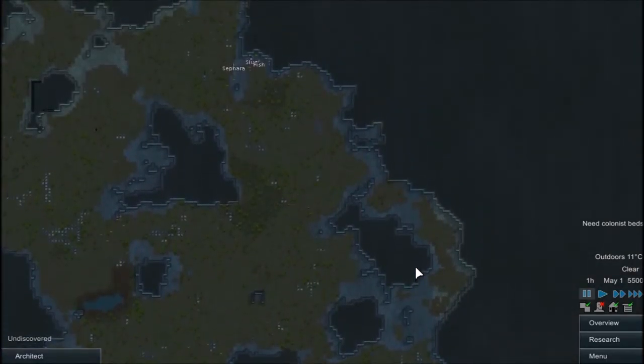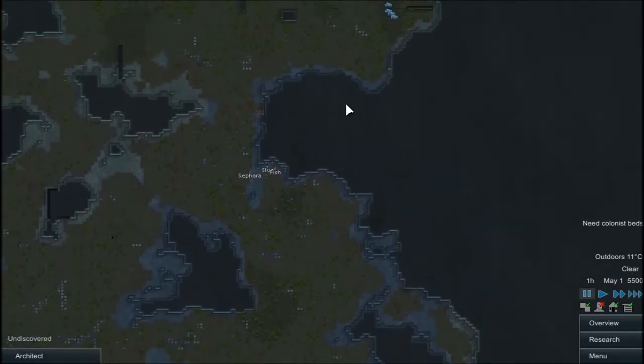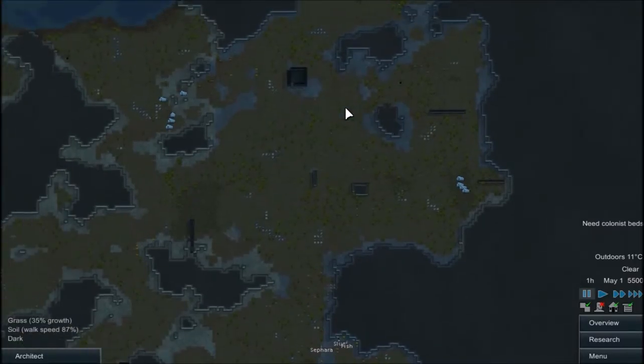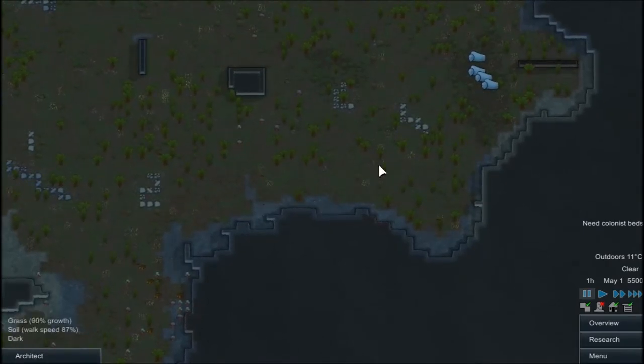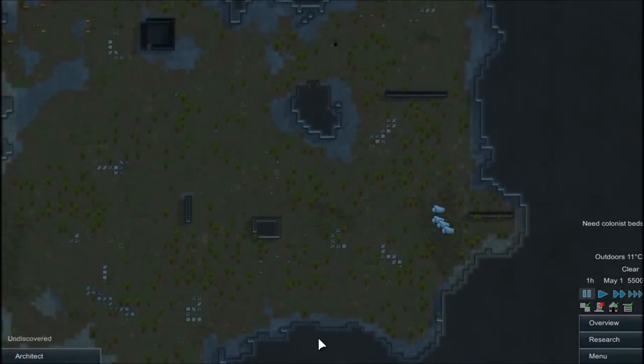This is... yeah, we could do it right here where we landed — that's like our only chance, and that's like the only spot. Well, we could do it here too, that wouldn't be too bad. Right here we have our stockpiles, our stuff, growing zones and all that. Yeah, that wouldn't be too bad actually.